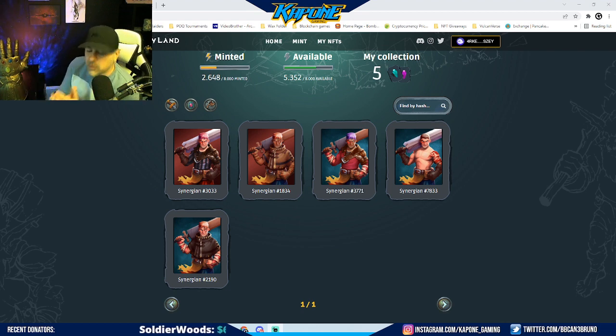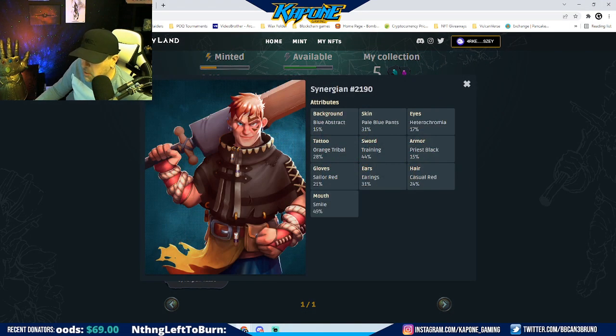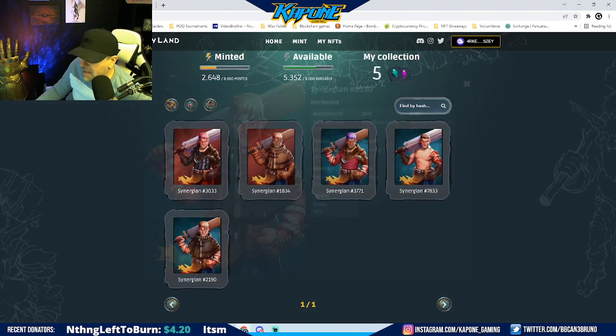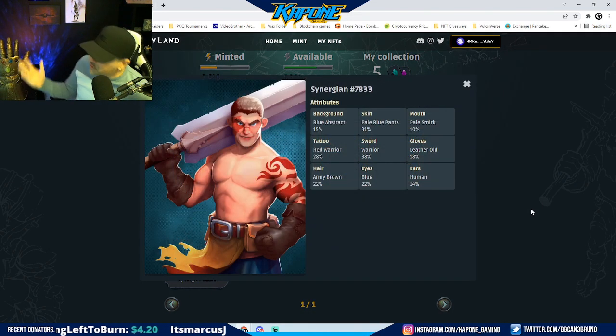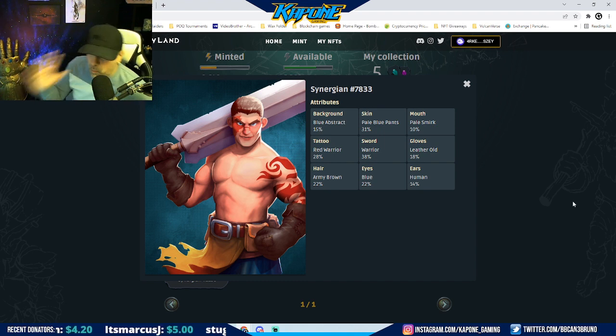Here we go — the whitelist was 1.5 SOL, then the regular was 2 SOL. The 2 I got from the whitelist: here's the first one, nothing too crazy, very basic, a common. And then the second one — again, nothing too crazy, a common. Those are the 2 from the whitelist, so those are 1.5 SOL each.